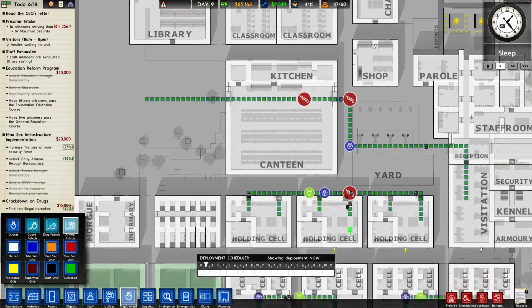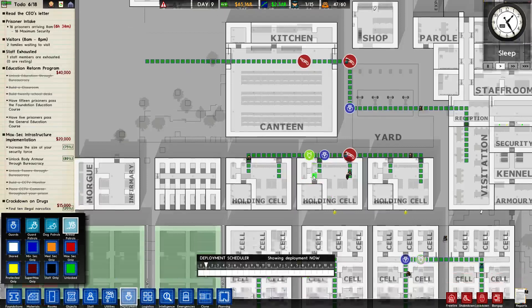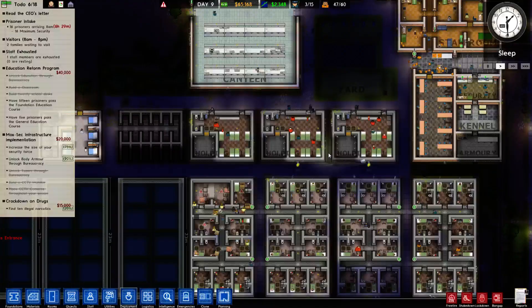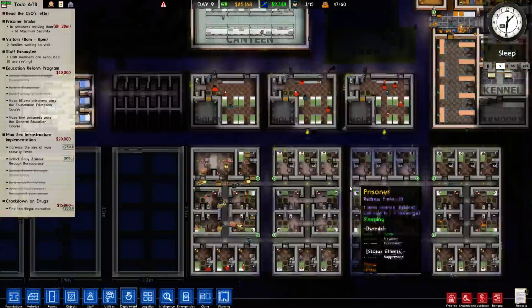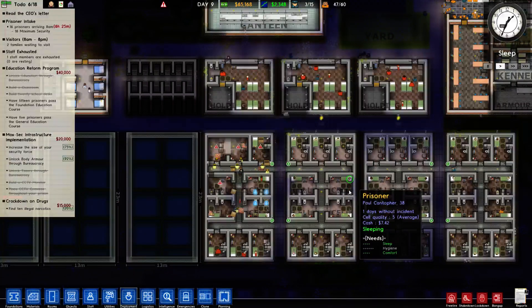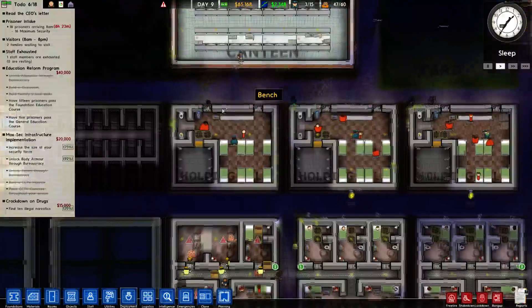I do have an armed guard poking in on the holding cells. That's just due to the fact that when prisoners get confined with a bunch of other prisoners, they get really antsy and they want to stab things. So having a guy there with a shotgun helps.